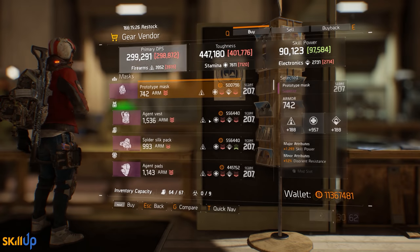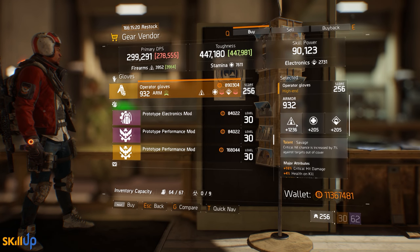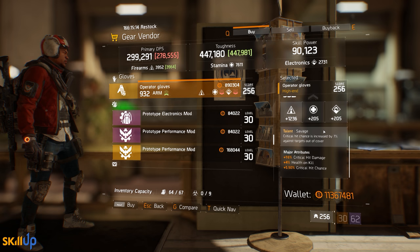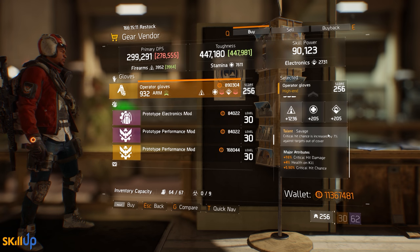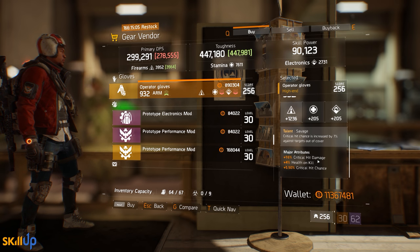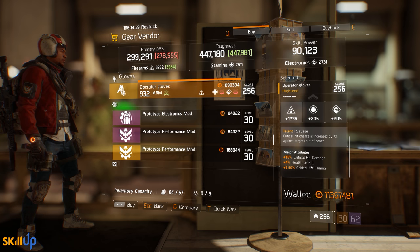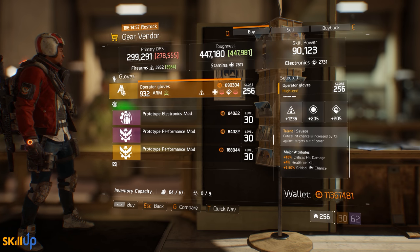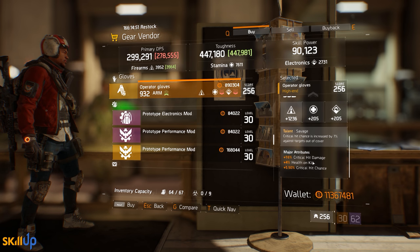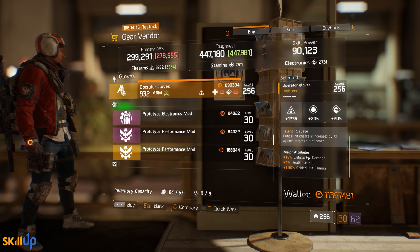At the gear vendor next door there's a very good pair of Savage gloves — 1236 Stamina out of a max of 1272, which is a fairly strong roll. Savage increases crit chance against targets out of cover by 7%, making it one of the most efficient sources of crit in the game. Critical hit damage at 16 is fairly strong given it maxes at 17, and critical hit chance at 5.5% is good given it maxes at 6%. You'd replace the health on kill with your weapon damage of choice — SMGs, assault rifles, etc.